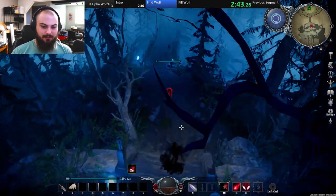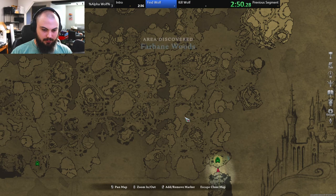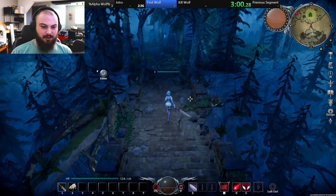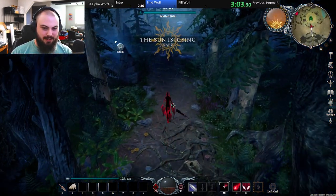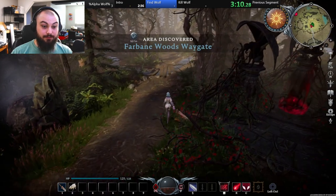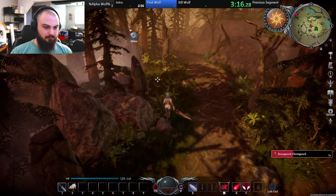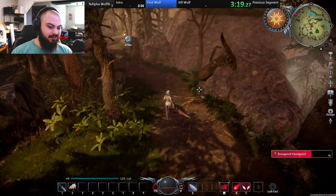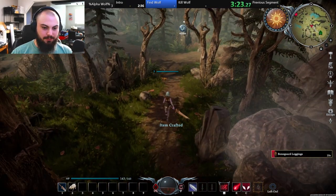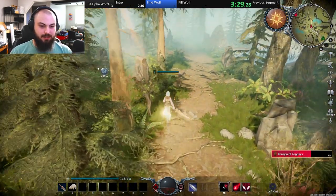So I believe what we want to do is head here. I think it's around here — it'd be really helpful to the speedrun if I actually knew where the alpha wolf was. First off we need to find the dude. I could probably add a couple of these crafting recipes as our splits, just for fun. I am going to want at least a couple of those vermin salves. I forgot that I also need to be activating my jumps to get around just a tiny bit faster.